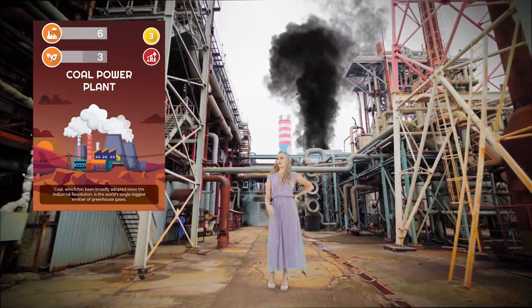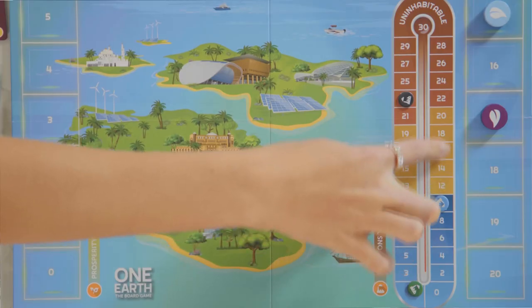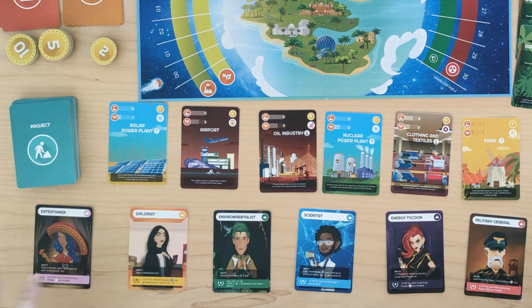Hey everybody! One Earth is a climate change game for one to five players. It's a tableau building game where you try to score the most victory points at the end. You get victory points from different things: from your projects, from not having a lot of emissions. At the same time, One Earth does not force you to play the game in one specific way. We're gonna get into the details of how to set up and how to play the game.